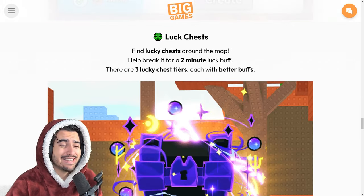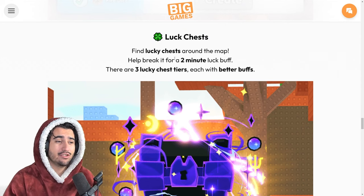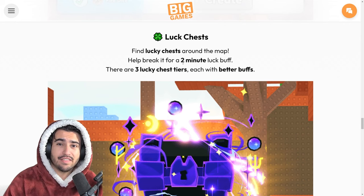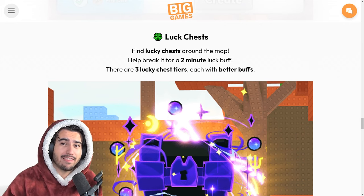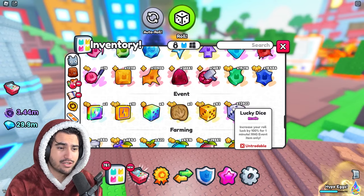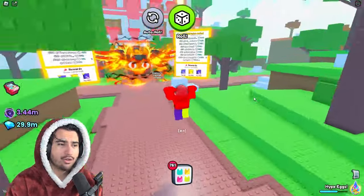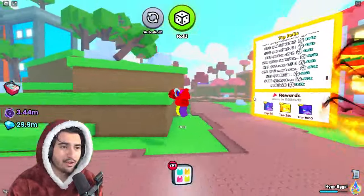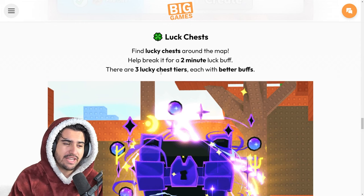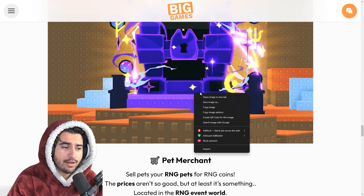The last piece of content in this new world are the lucky chests. So far in game I found at least two of them, and I have to tell you I don't think they're very good at all — I would not waste your time going around looking for lucky chests when they spawn. The last lucky chest I found only gave me a 30% luck boost for rolling for only two minutes. If you look at just the regular lucky dice, it increases your roll luck by 100% for one minute, and those are extremely cheap. So I'm not sure why you would go around looking for a chest that only gives you a 30% buff. Maybe there are some really good buffs you can get in these, but from my experience I just don't think they're worth it.